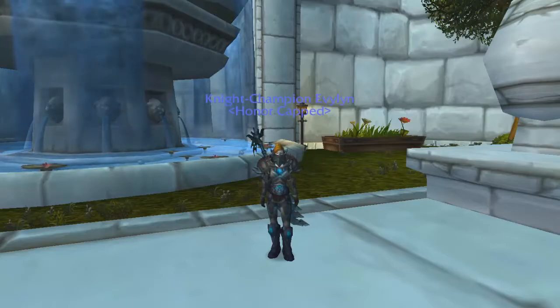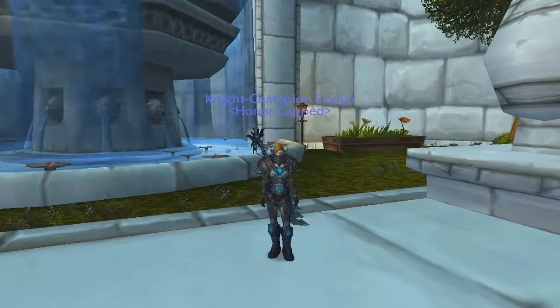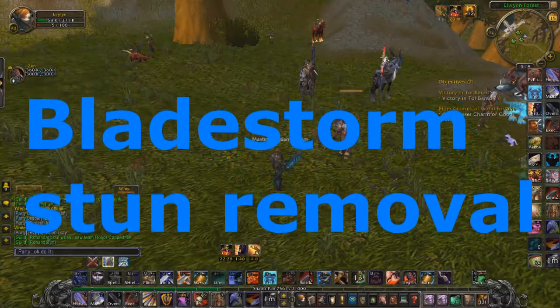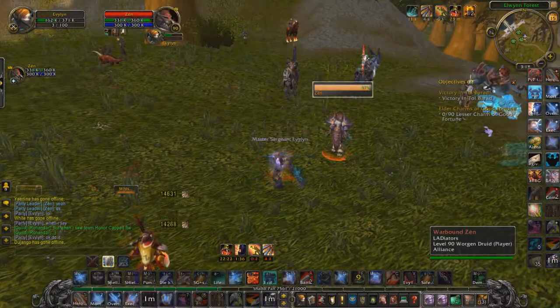I'm going to be showing you about 10 to 11 clips of every class in the game — basically me using the ability to remove any stuns from their classes. I'll play some music while you enjoy them. For the first one I'll explain what's happening and then the rest will follow suit. Here the Druid is going to use Cyclone on me and I'm going to Bladestorm it, stopping him from actually doing it.